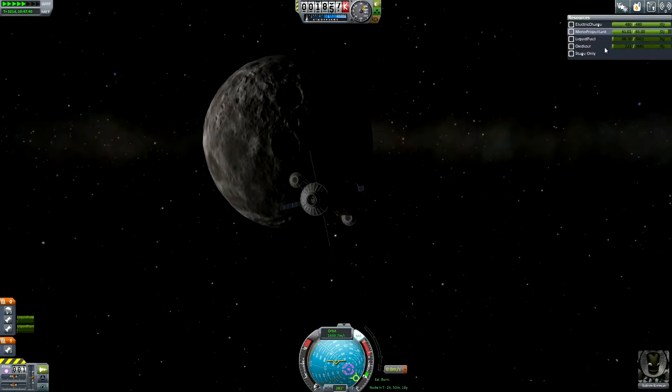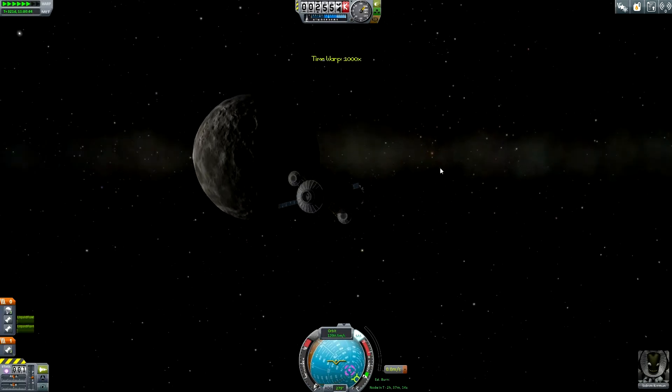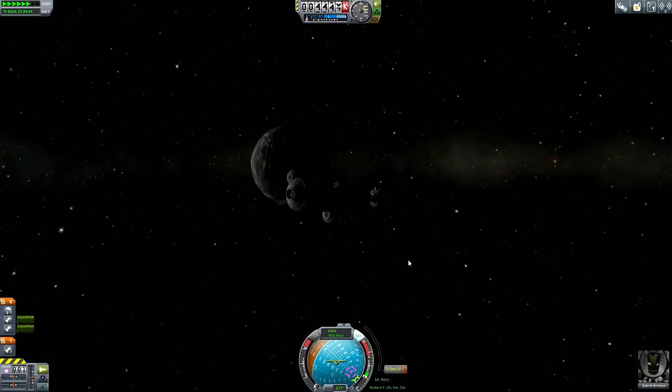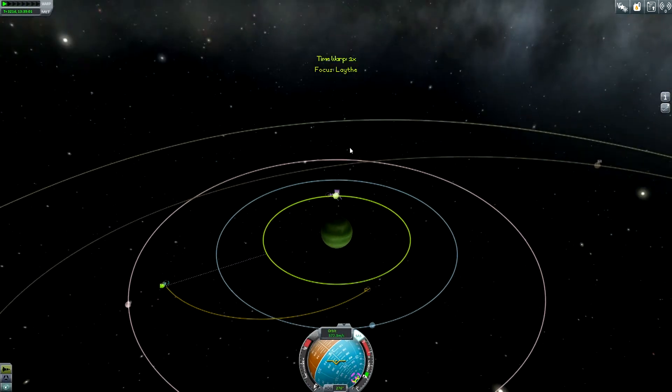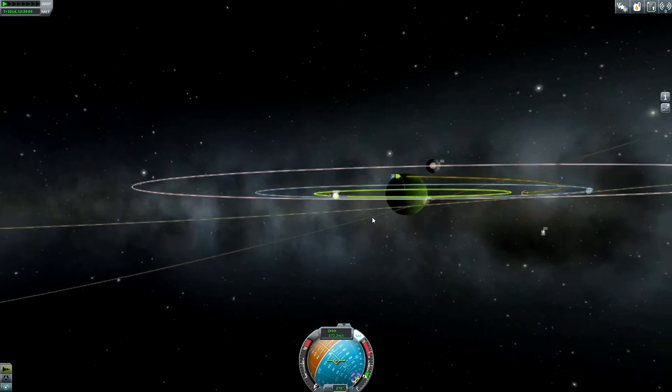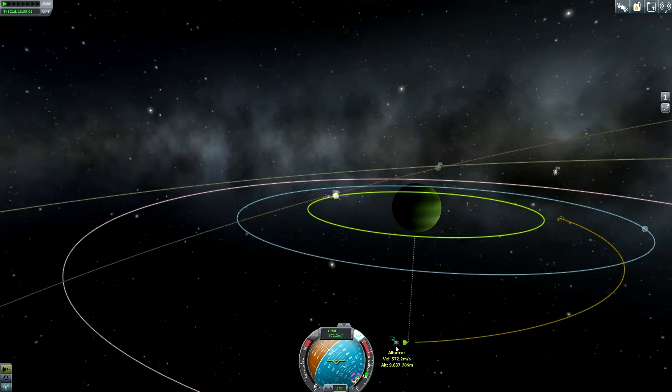We do have 98 units of liquid fuel left — this is good. We can now speed up our time warp a little bit more. Goodbye Tylo, it was nice to visit you. It was nice to land on you. Unfortunately we now need to leave because I need some fuel.